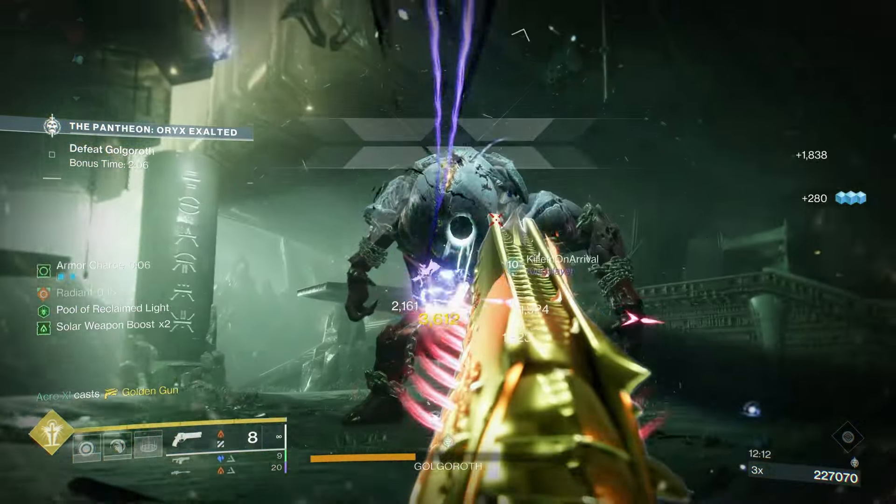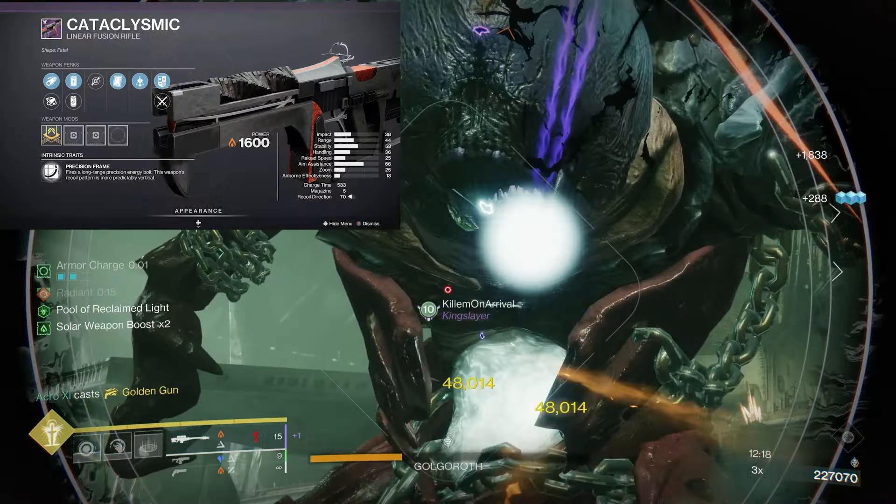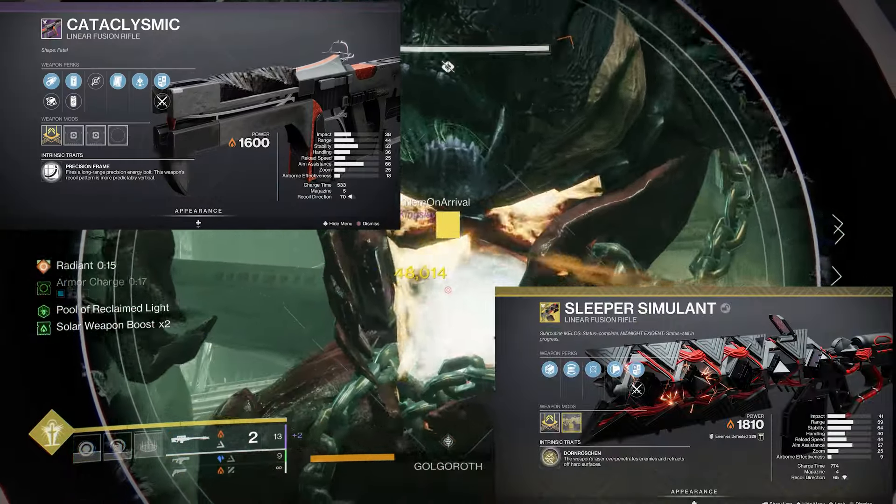For Golgoroth, my team used Whisper of the Worm, which is pretty good for an easy 2-phase. I would also recommend using a linear fusion rifle, like Cladid Clismic, or even a Sleeper Simulant, which would be great for this boss.